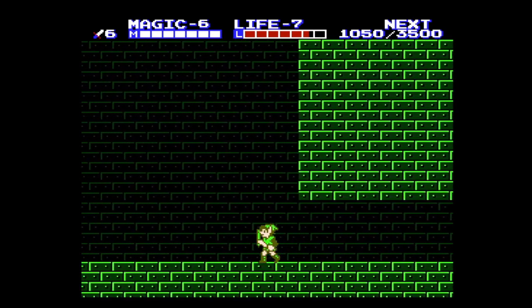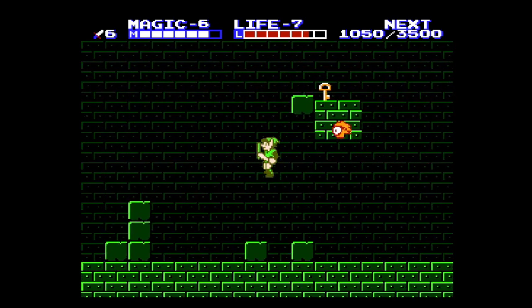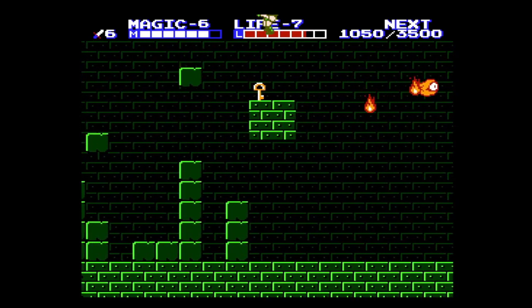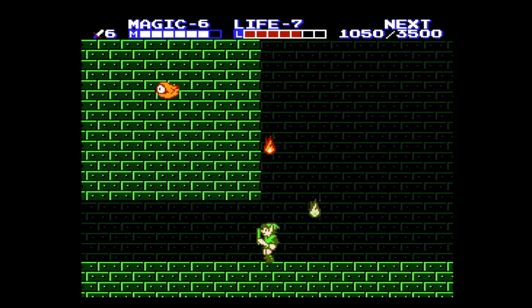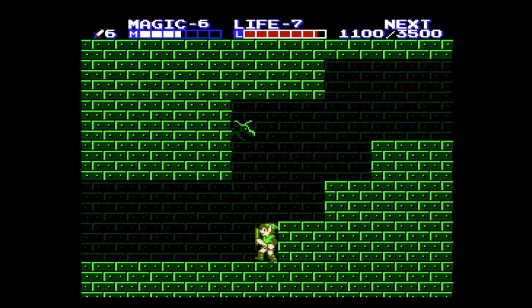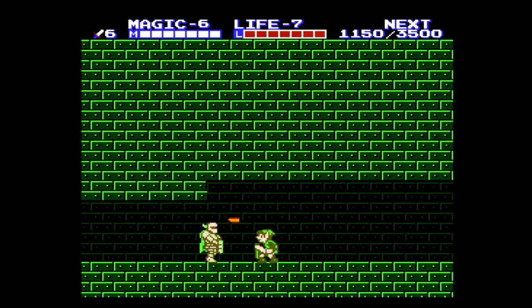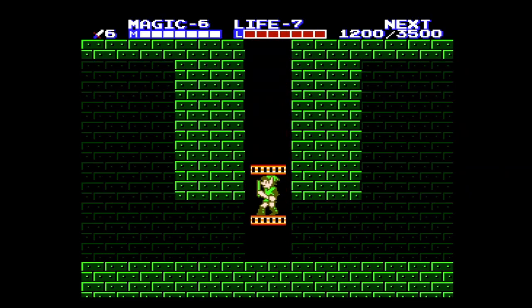We're already like a third of the way to a level up. We should be able to get a couple of level ups out of the way. Let's get out the jump spell. These iron knuckles — even the blue ones — should be taking out in a few hits now, and the orange and red iron knuckles are going down in two hits.